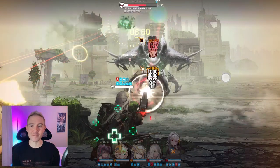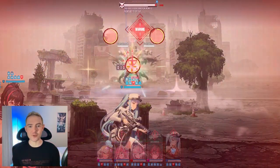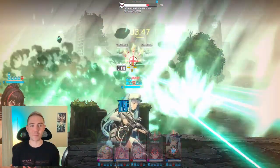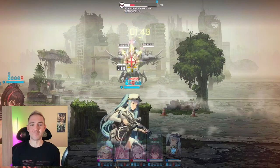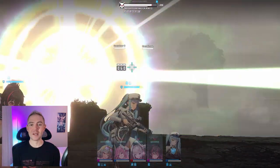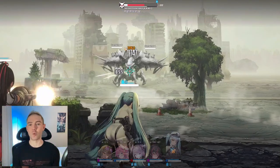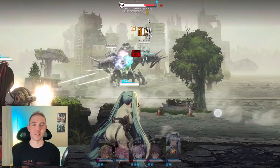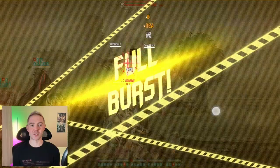If you fail the quick time event, it's going to do this big laser thing. It also has a stunning tentacle version, and that laser is probably just going to wipe your whole team in challenge mode. I kind of just sat there and let it attack me to see what would happen, and at level 4 I'm just way too strong for it to do much, but I'm pretty sure we can count on this just wiping the whole team in challenge, so you need to make sure that you can stop that quick time event.